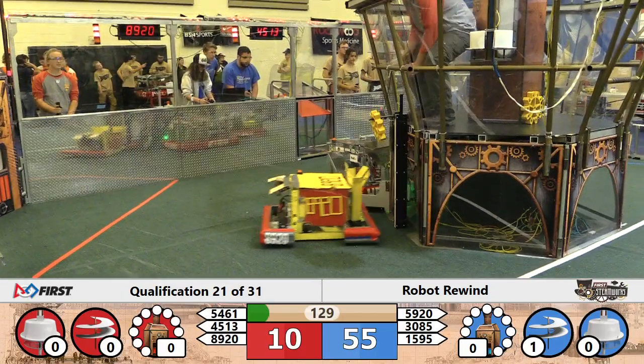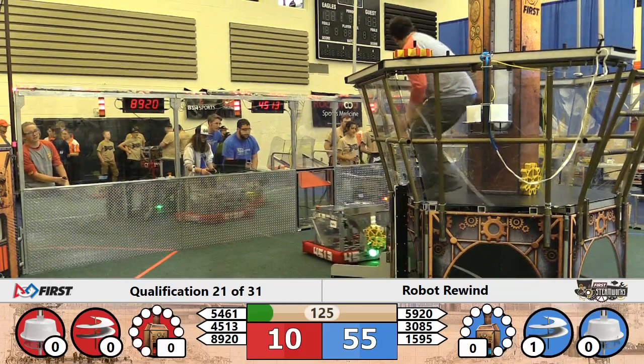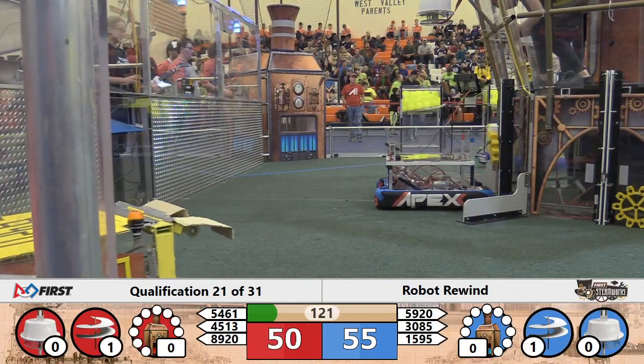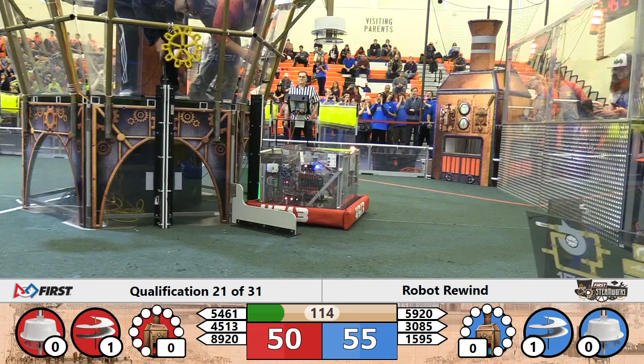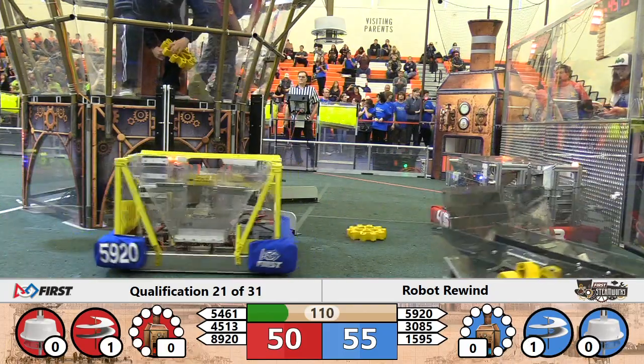The reserve gear placed by the Blue Alliance as they attempt to pull up another gear from another robot. Over on the Red Alliance, got another gear in place. They have one rotor spinning; they need one more to get the next rotor spinning. The Blue Alliance needs one more gear to get a rotor spinning.